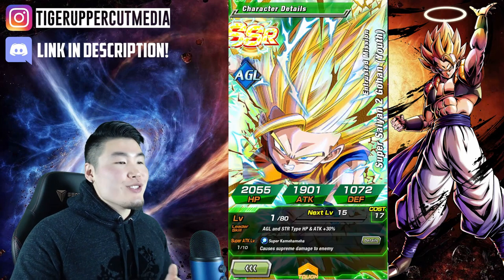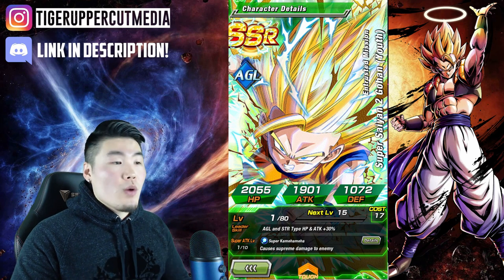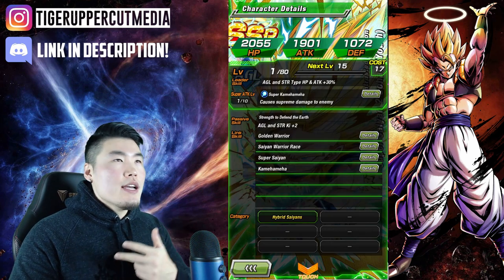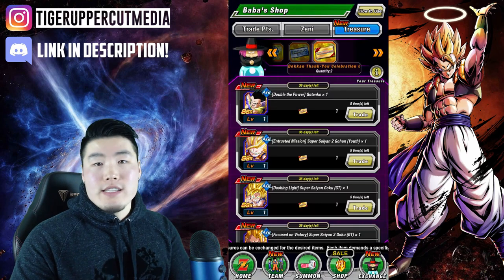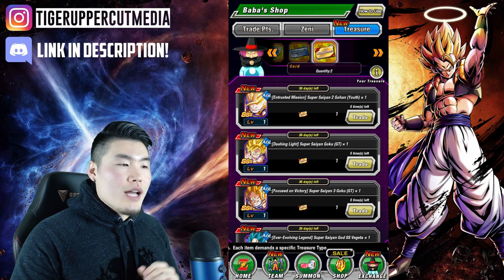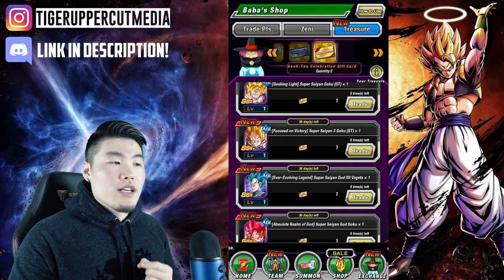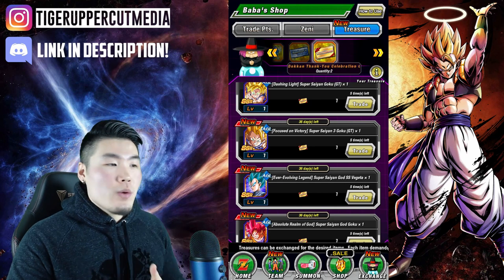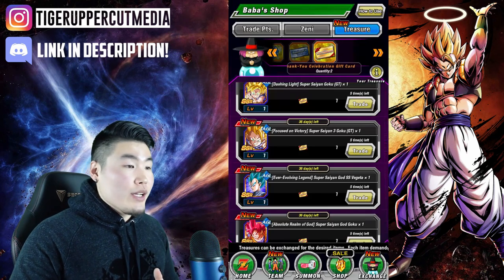This Super Saiyan 2 Gohan is actually a very good support unit once awakened. I believe he gives AGL and STR types Ki plus 2, and Attack and Defense plus 25%. So if you're missing a solid support for your Super AGL team, pick him up for sure. This GT Goku — not worth your time. This Super Saiyan 3 GT Goku is actually decent — a decent sub for Super Saiyan 3, Super AGL, etc. So he wouldn't be a bad choice either.